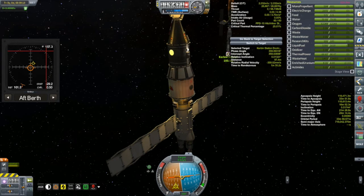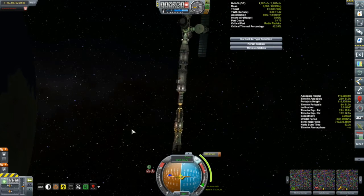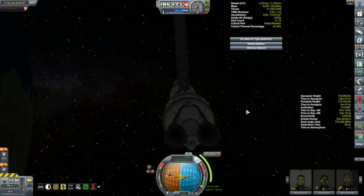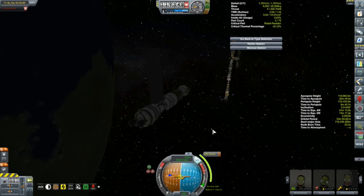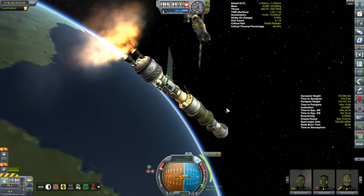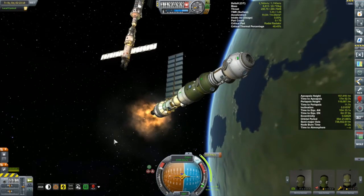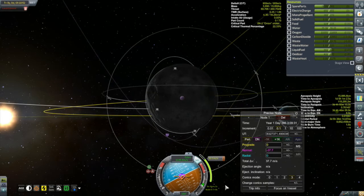We actually don't have much time to waste - as soon as this thing docked it was time to send the Korion 1 on its way. Lights out again because the batteries are dead - I've got to get better at managing electricity. Thankfully by the time we got to our burn location the sun had come up, we regained attitude control, and were able to get out of here. This also required a mid-course correction burn so we weren't hitting the moon but rather getting into orbit about it.